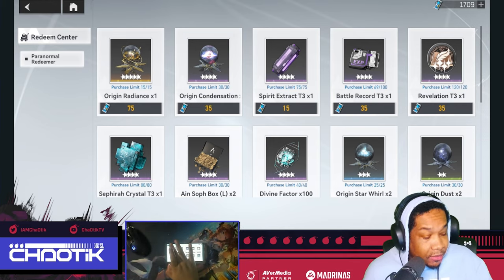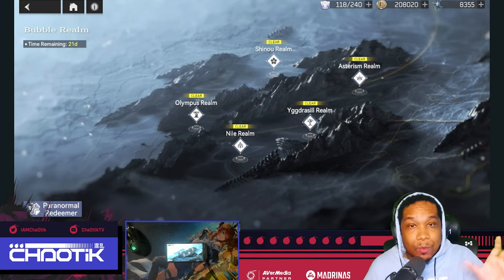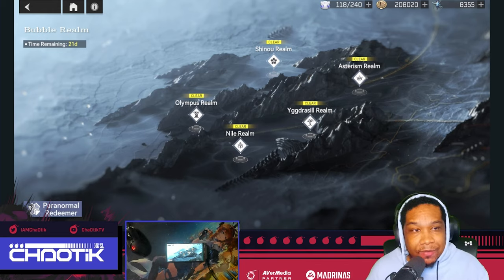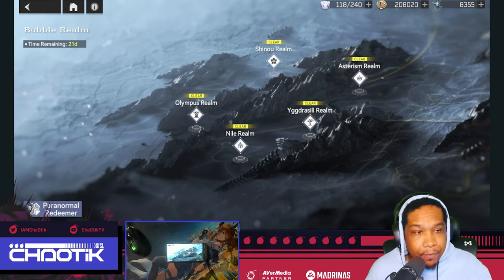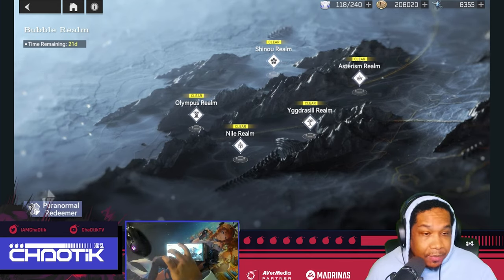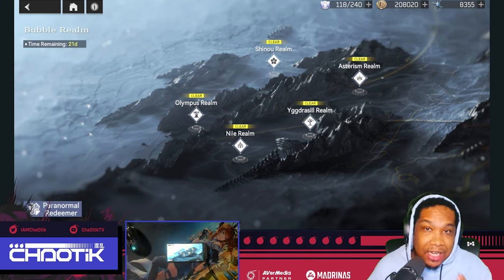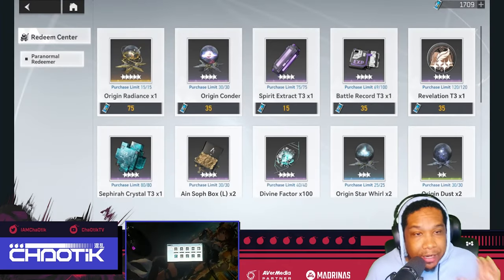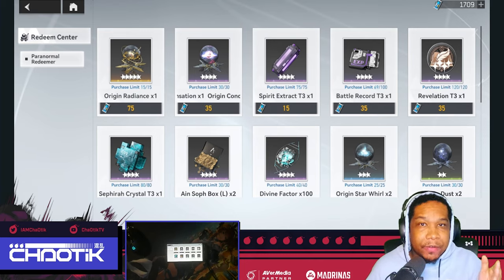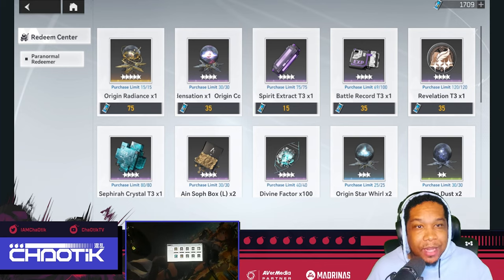What I recommend for the remainder of this patch, at least from what we know so far, is all 21 days with every bit of stamina that you have, unless we find a better farm for this material. This material is going to be very important for characters moving forward, and there will be more events like this. Event shops are very important to making sure that you're able to prepare for the characters moving forward. Make sure you're doing your dailies and all that stuff if you can.